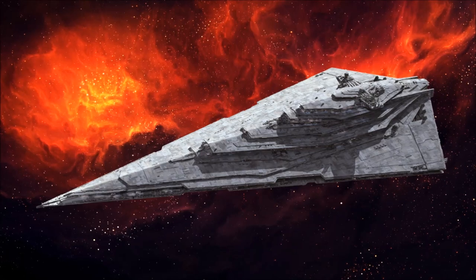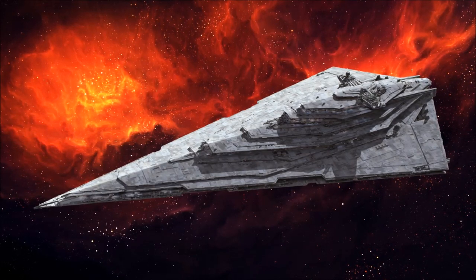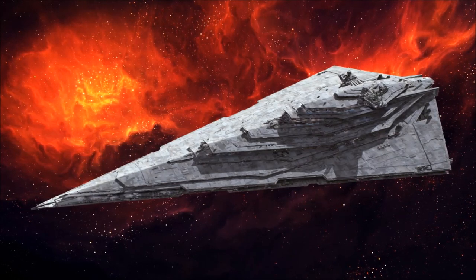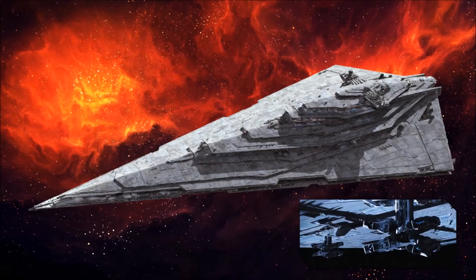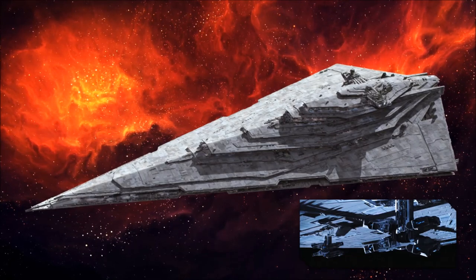The weapons complement of the Resurgent Class is vast, including over 1,500 kyber crystal-enhanced turbolasers and ion cannons. The ship also carries an extensive point defence grid consisting of both cannons and missiles, allowing the ship to create an impassable curtain of fire between itself and hostile fighter wings.